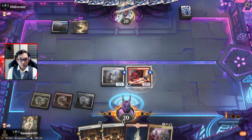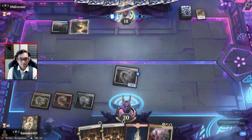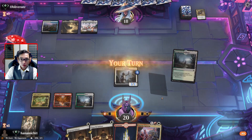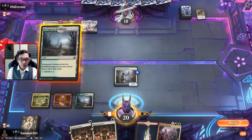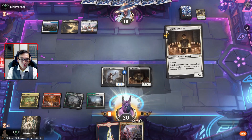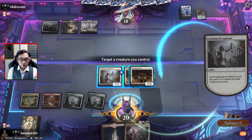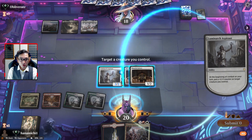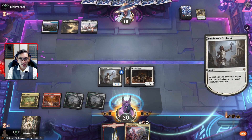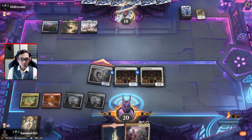They have removal probably - which one are they going to remove? That's the right choice. This is why I hate going up against control sometimes. Here's the question: I could pump up just one of the Hopeful Initiates so I can pump up the other one next turn if they remove my Luminarch. Or I can pump up my Luminarch and just have them remove it. I think that's what we'll do - because they're just going to remove my Luminarch, and if they don't, I can pump it up next turn.